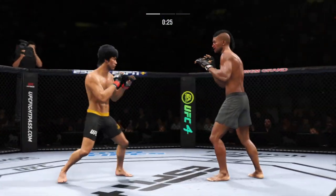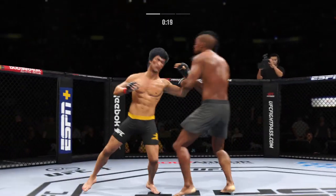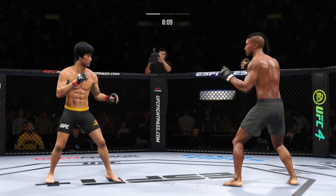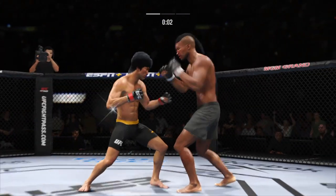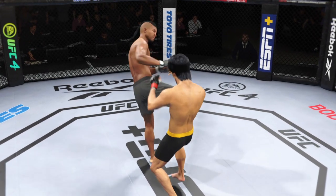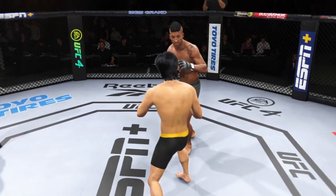Missed with that right hand. What a body kick. Look at that jab — snapped his head back. His jab gets to the target so fast, and he always brings his hands right back to his face. Body kick right there, landed perfect.